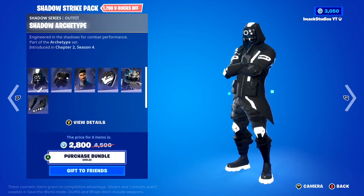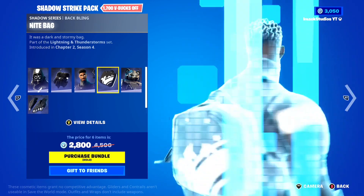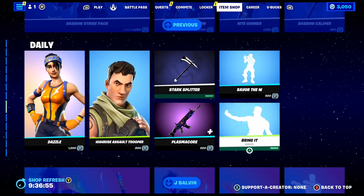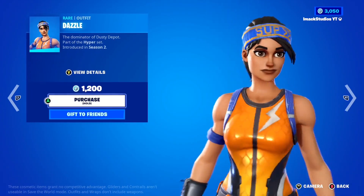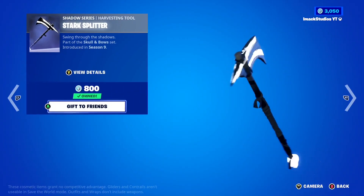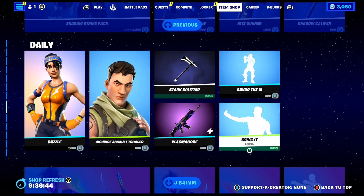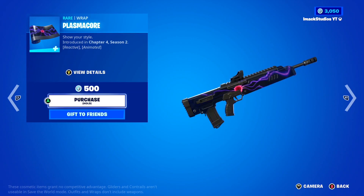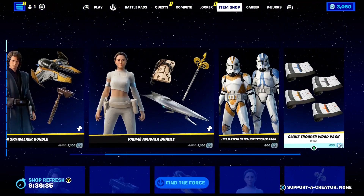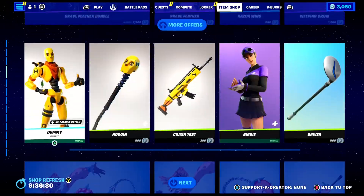The Shadow Strike Pack is also back today — a classic one — with the Shadow Archetype Skin, Dark Paradigm, Nightgunner Skin, Nightbag Back Bling, Mecha Team Shadow, and Shadow Jet Set. In the Daily Section, you've got the Dazzle Skin, the High-Rise Assault Trooper, the Stark Splitter Pickaxe, the Savor the W emote, the Bring It On emote, and the Plasmacore Animated Reactive Wrap — one of my favourite wraps in the game. If you guys want anything gifted from today's shop, let me know down below. Without further ado, let's get back to the video.